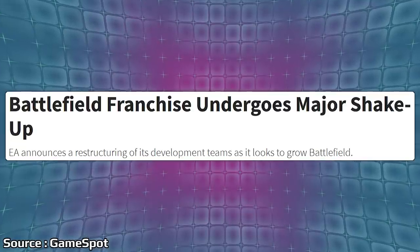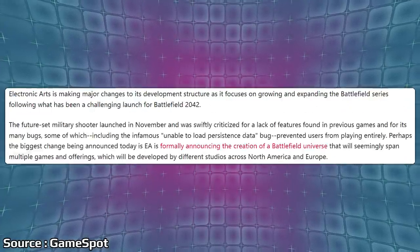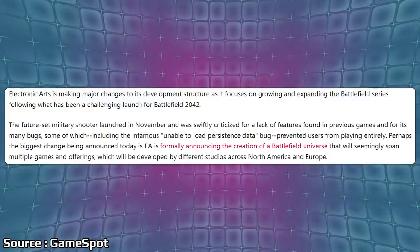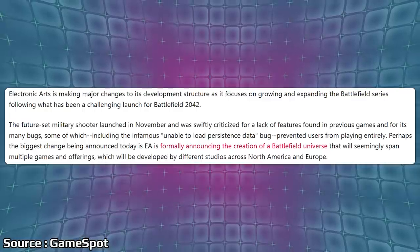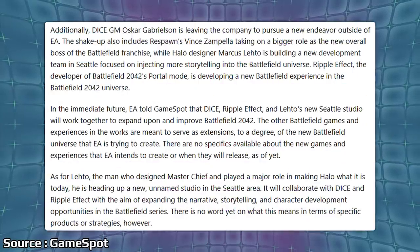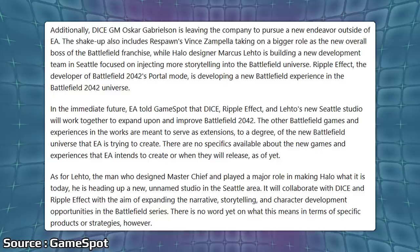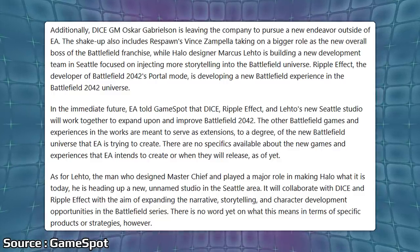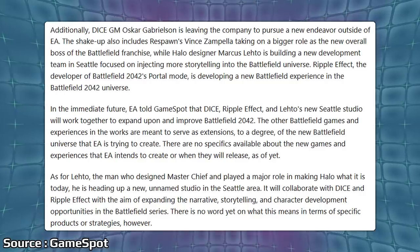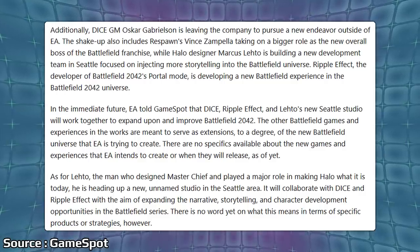Next up, let's talk about EA and the Battlefield franchise, as it looks like that franchise is going to be seeing a pretty big shakeup when it comes to management and development going forward. GameSpot first reported that EA is announcing a restructuring of its development teams as it looks to grow Battlefield following a challenging launch for Battlefield 2042. They have announced that there will be a Battlefield universe spanning multiple games and offerings. DICE GM Oscar Gabrielsen is leaving the company to pursue a new endeavor outside of EA. The shakeup also includes Respawn's Vince Zampella taking on a bigger role as the new overall boss of the Battlefield franchise, while Halo designer Marcus Letho is building a new development team in Seattle focused on injecting more storytelling into the Battlefield universe.